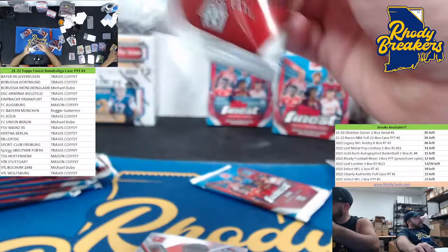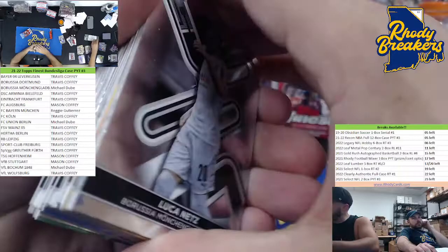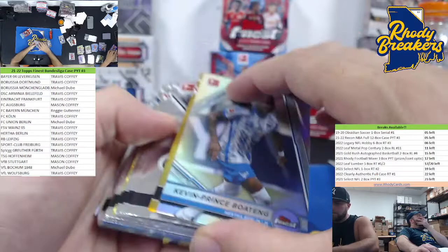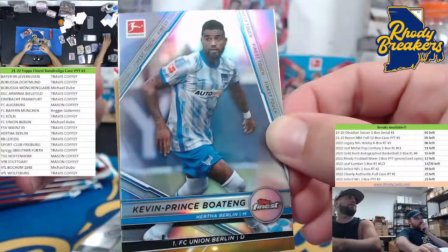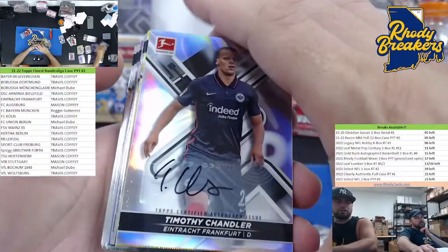Good luck here, second half. Speaking of half — Obsidian Soccer, halfway full, one box 1920 style serial number break. Five left and Recon. Six got a true gold again — wow, we're hitting a lot of golds. Might be inked — nope, not gonna be inked. Any reds? No reds.